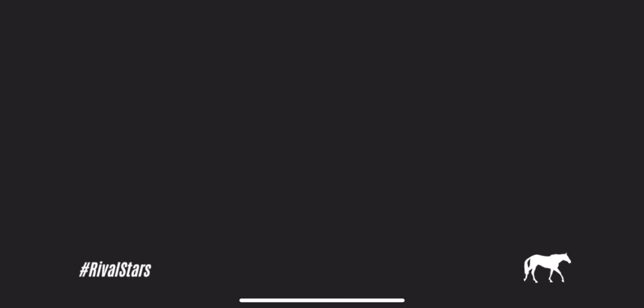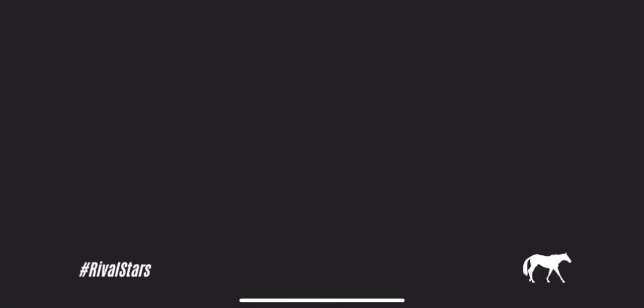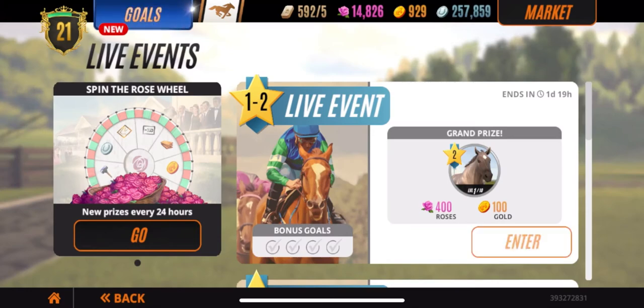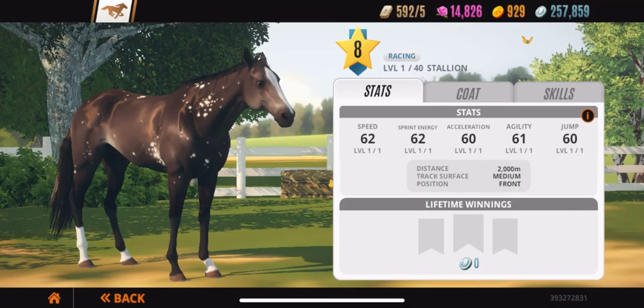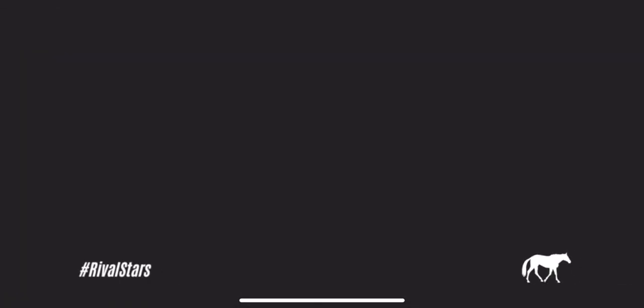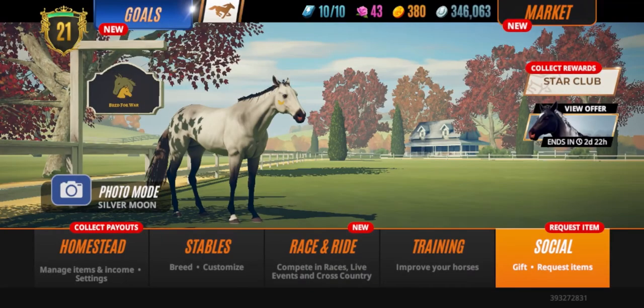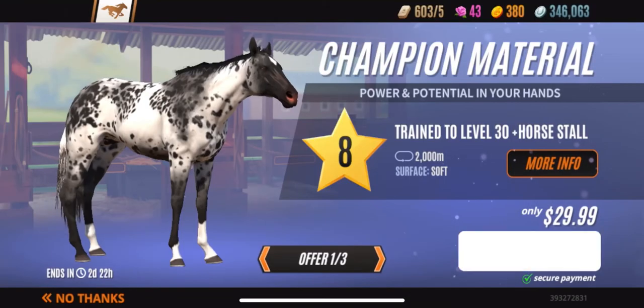The third way to get these horses is to win them from the Lifetime Trial Events. Every now and then they'll give you horses to win.